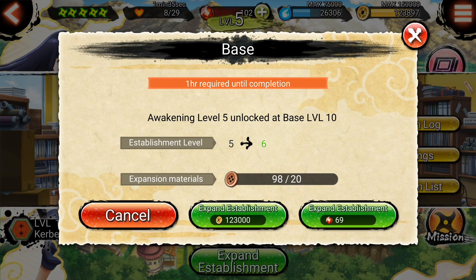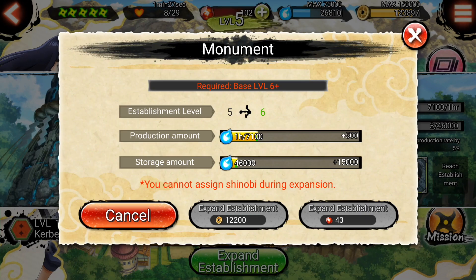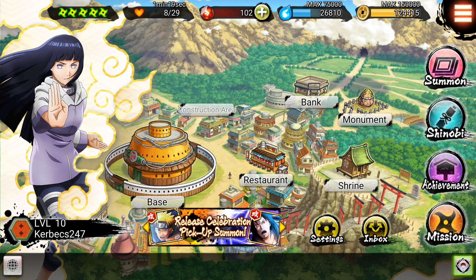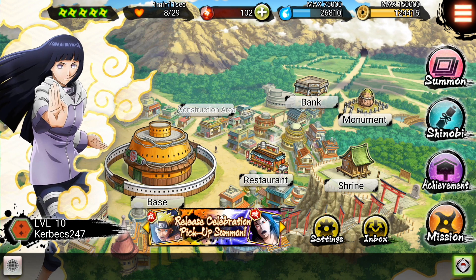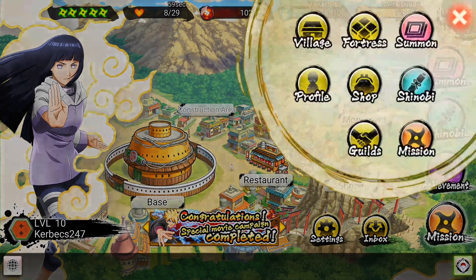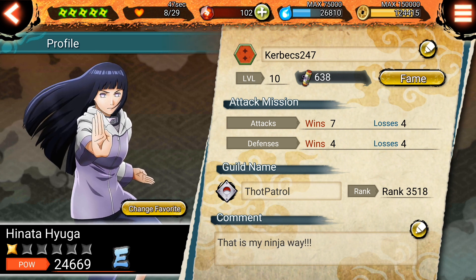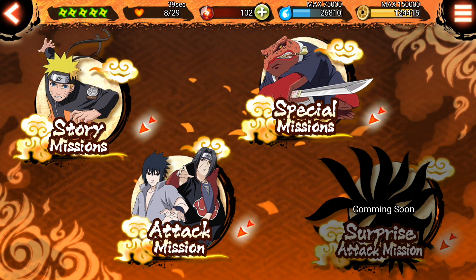You have a base right here, you can expand it, and you can get ryo from this monument right here. You can expand it to get more ryo, expand your storage, and get coins — stuff like that. On the left right there is Hinata — she's posing right there. She's my second favorite girl; Rem is best girl. Let me show you the profile — not much there, you can see my ninja way and my guild name, 'Thought Patrol.'